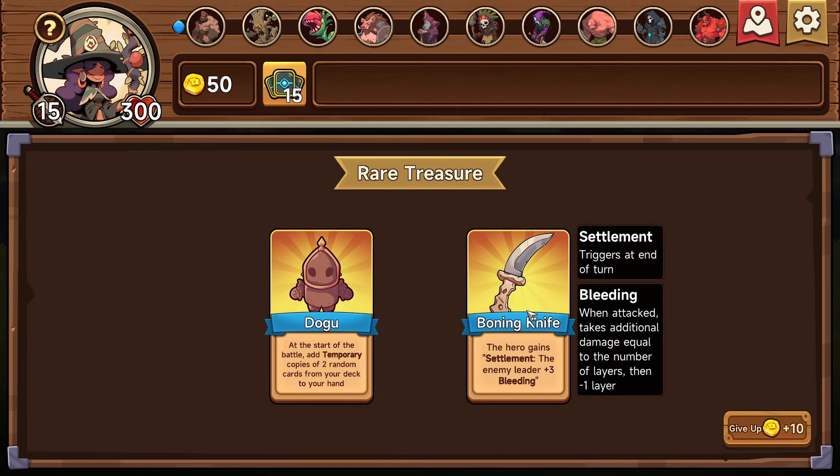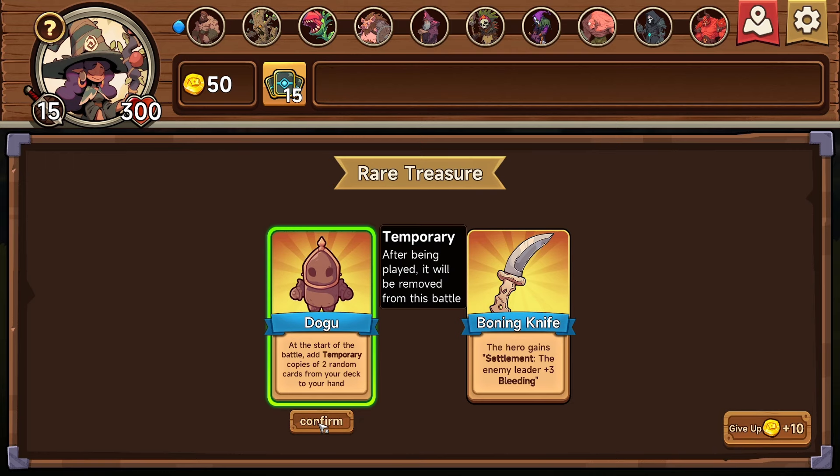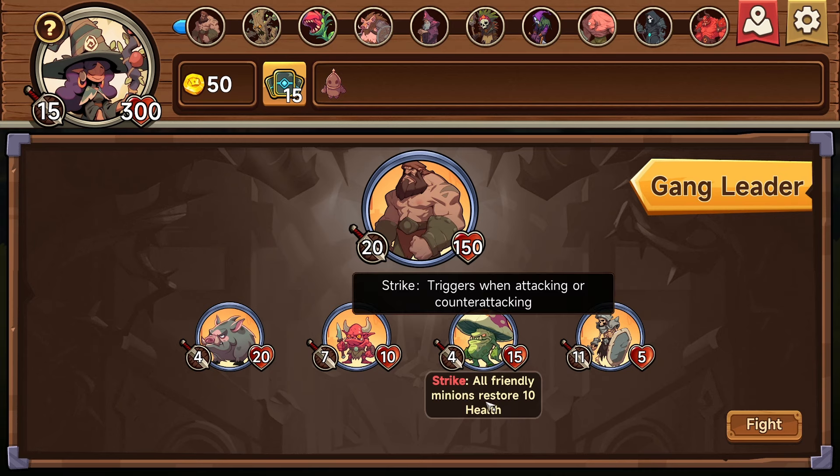Rare treasure: at the start of the battle, add temporary copies of two random cards from your deck into your hand. A hero gains settlement — enemy leaders plus three bleeding, triggers at the end of the turn. Bleeding: when attacked, takes additional damage equal to the number of layers, then minus one layer. What does it mean by layers? I guess layers is just the number they have — it'd make more sense to just call it the bleed value.